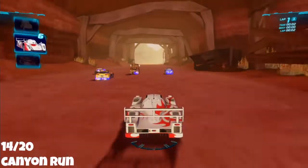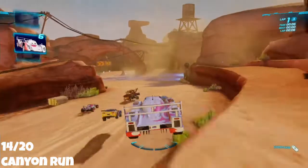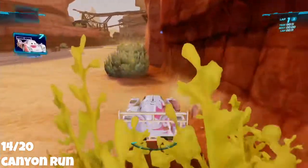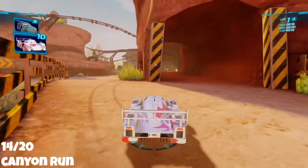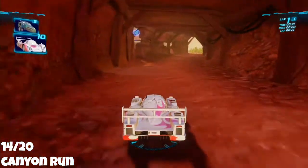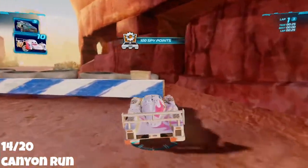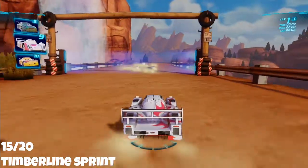Number 14 is Canyon Run. Start the race and as soon as you drop down this little ledge, stay to the right. You will see a little mine shaft there. Either reverse into it or go straight in — the points are directly inside, just to your left. Jump through the rocks; it's very similar to Mountain Run where it's stuck between two rocks.